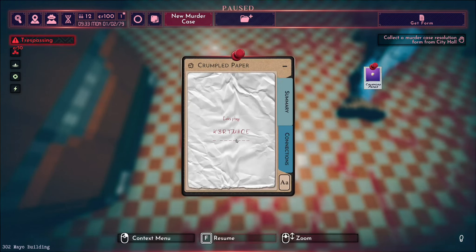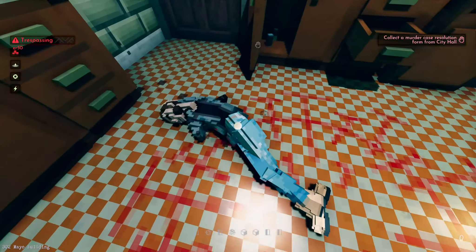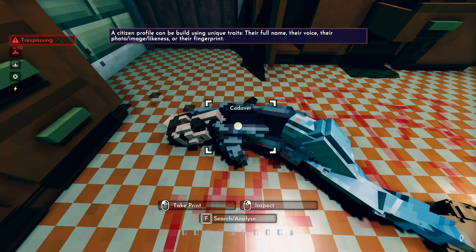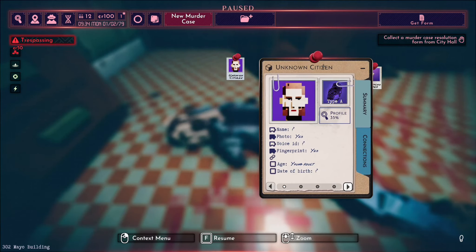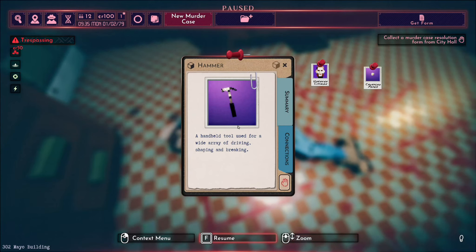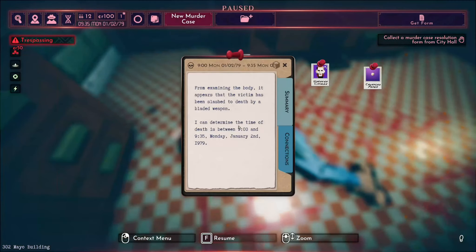We don't want to lose that information and I'm going to have to work out what that means. Let's check this body over. So first of all I shall take a fingerprint and let's also inspect the unknown citizen. We have a face, we have a fingerprint. Let's get more information. Let's search. A hammer. You can take items but I don't think I need to be taking a hammer. A wound caused by a sharp object or blade. Entry wound. Bad times. From examining the body, it appears that the victim has been slashed to death by a bladed weapon.